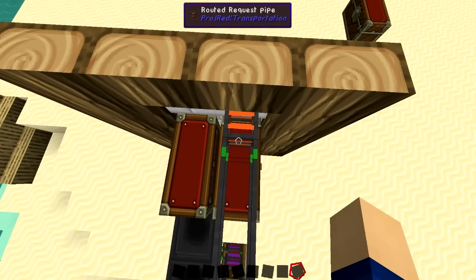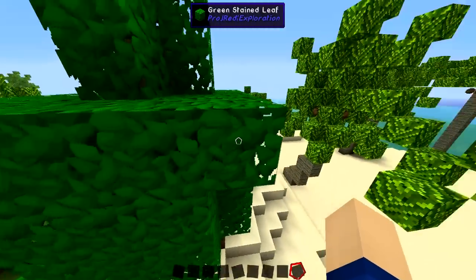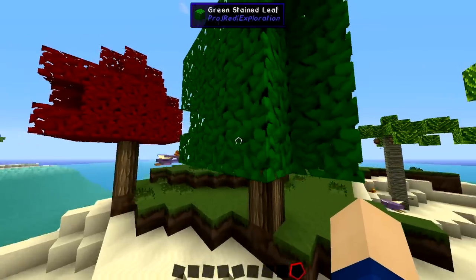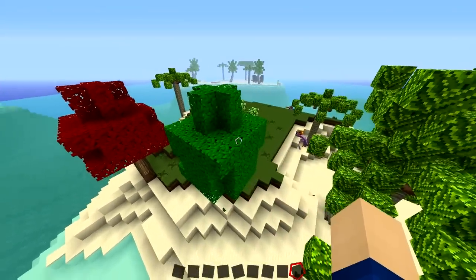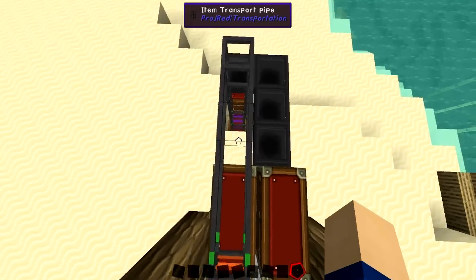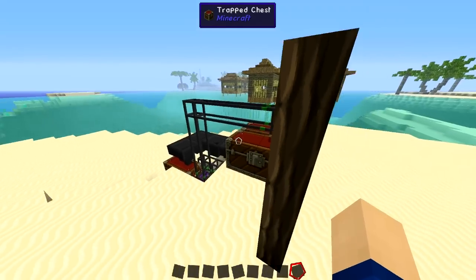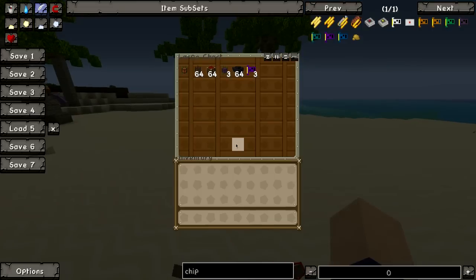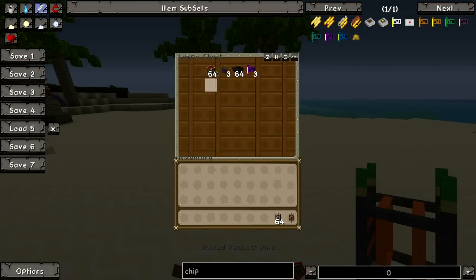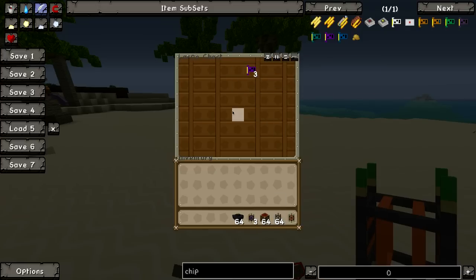For example, this routed request pipe does take some crafting, but it's not really expensive. You need to find certain trees — they are not that rare — so you get the green, red, and also magenta saplings to craft the pipes. Other than that it is pretty cost efficient. The normal transport pipes only take stone and something else, so they're not expensive. You need one router request pipe, some normal pipe, some chests for storage, three or more interface pipes depending on how many chests you want, hoppers to transport items back in, and the chips.